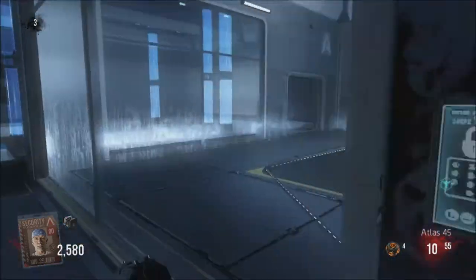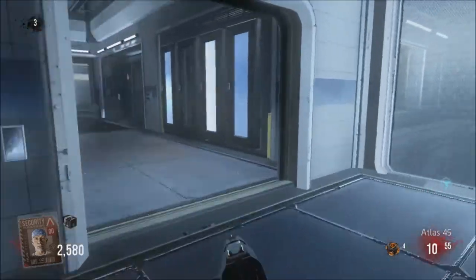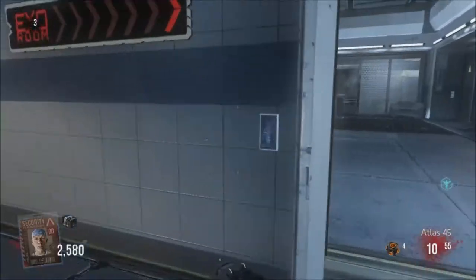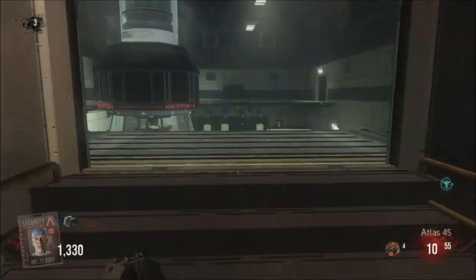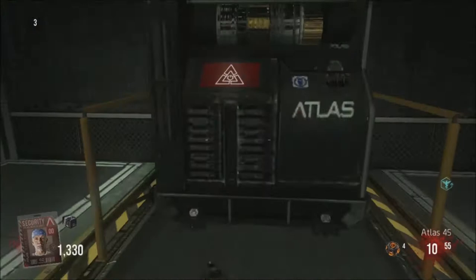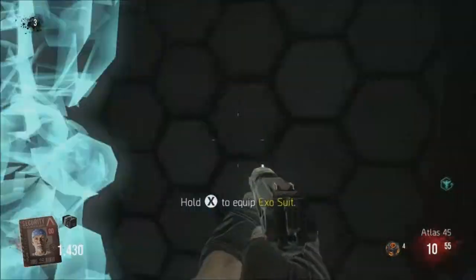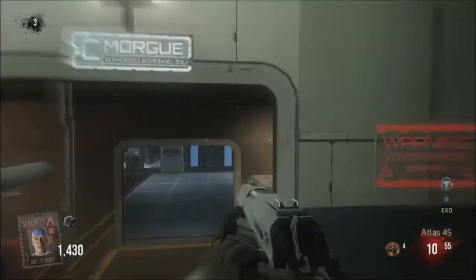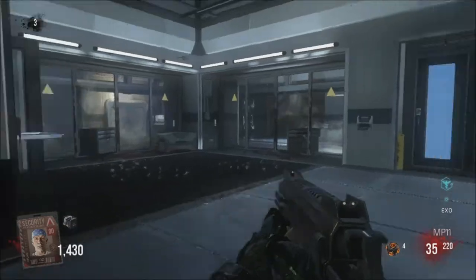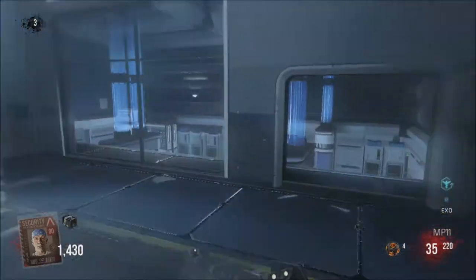At that round you can still use a pistol, but just buy the MP11 if you aren't that good at the knifing technique. Let's get the exosuit — this is the round where you punch for 130 points a punch, and it's just amazing, like having Galvaknuckles but on round four.